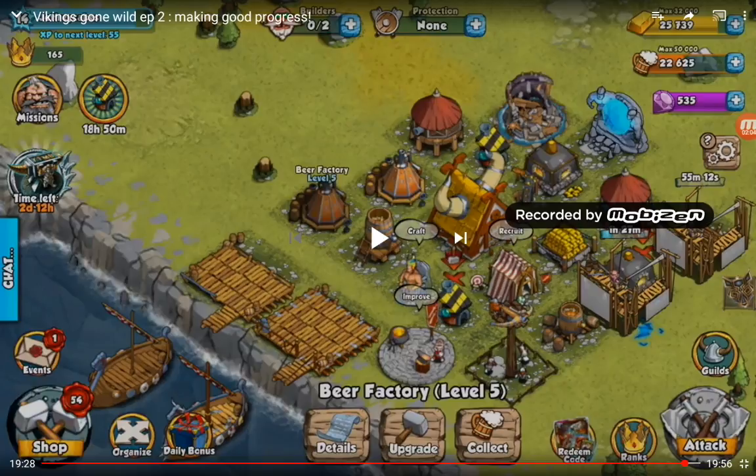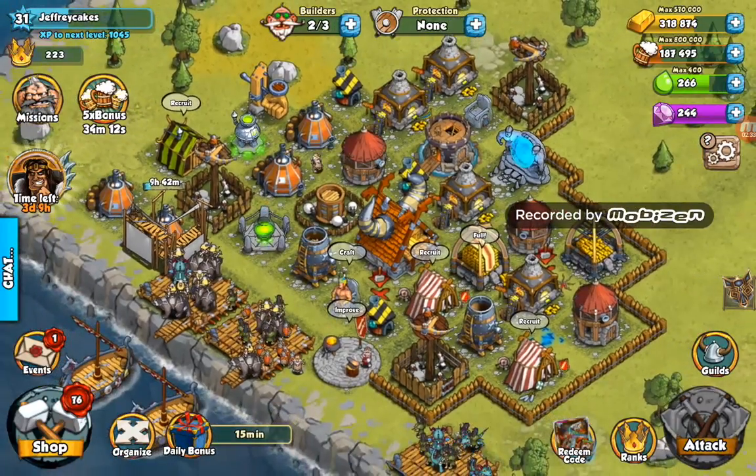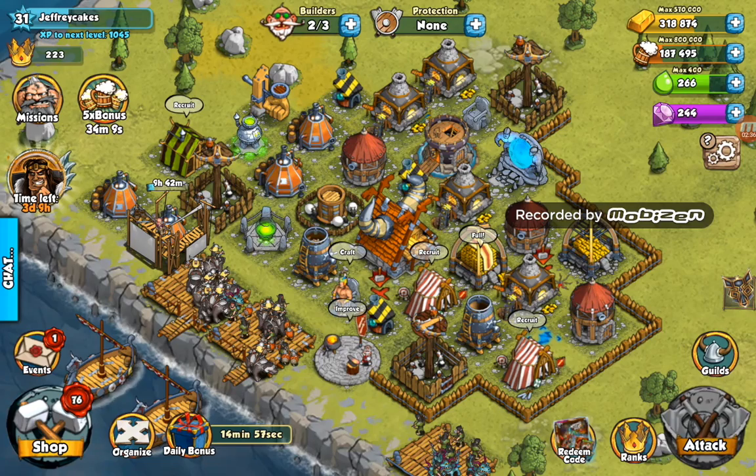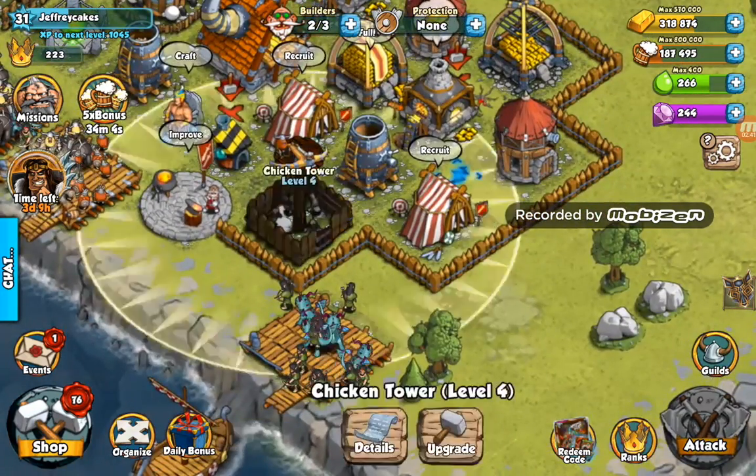I basically had no defences, no resource production, no storage for anything. Very, very simple — didn't even have my guild castle done. Now I'm back at my new base and as you can see I've heavily changed it. See that level 1 chicken tower I had previously?